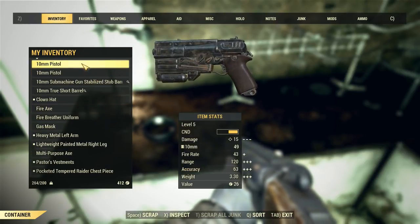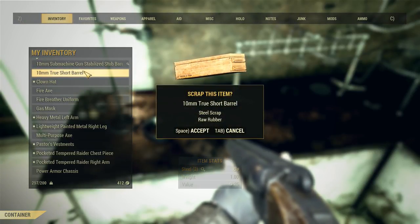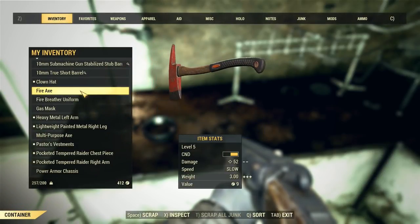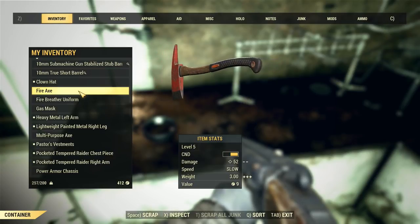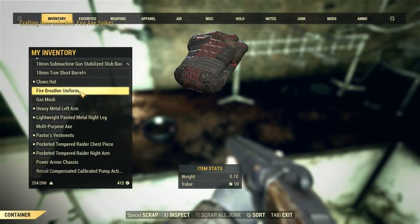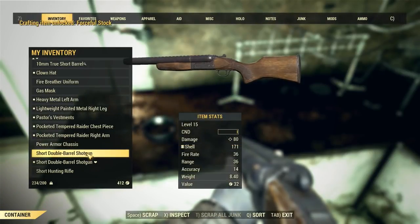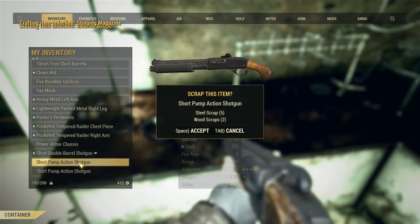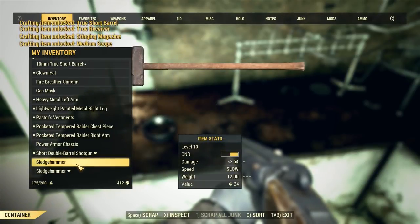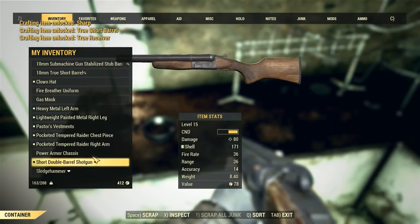Still 264 weight, dude - I can't even believe it. Scrap this bad boy. 10 millimeter submachine gun - stabilized barrel. Let's scrap this guy. We're not scrapping those. Cancel - the fire axe is 52 damage, dude. What's our sledge do? 64. We will scrap it. Multi-purpose axe - that thing was fast. That's our old shotgun, get rid of that. We got two double barrels now. Hunting rifle, hunting rifle. We're down - we're underweight! Oh my god. He's done it. An extra sledgehammer. I feel like we're pretty good. Feels good team, we're at 163. We can play the game now.